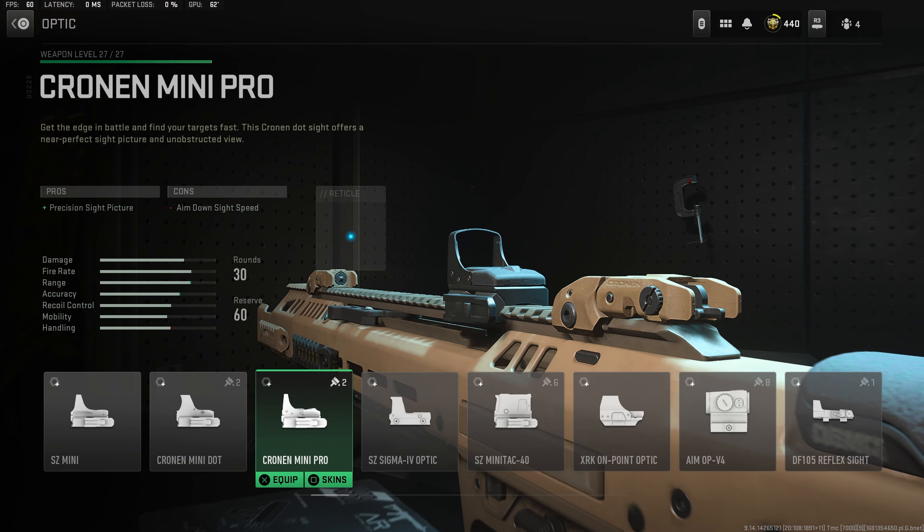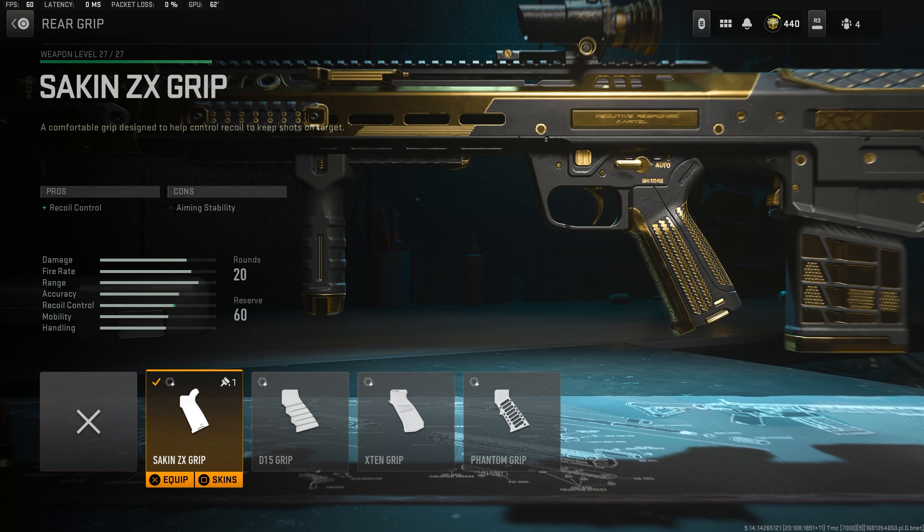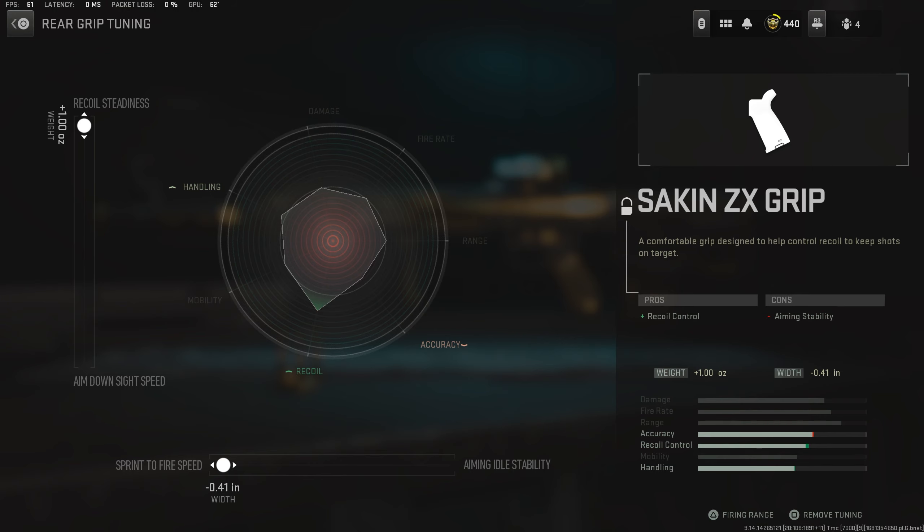For the magazine, take the 50-round drum to kill more enemies per magazine. And lastly for the stock, take the B66 pad for better recoil control — for the tuning, don't adjust the left-hand slider, and on the bottom slider go left. Note: at the time of recording, the second ZX grip is currently bugged and you can't actually take it, which would be the better attachment. Unless you have the Viberon blueprint unlocked in the battle pass on Sector C18 — selecting that blueprint lets you use the second ZX grip as it comes attached. If you have that, use the grip; otherwise the stock will be fine.